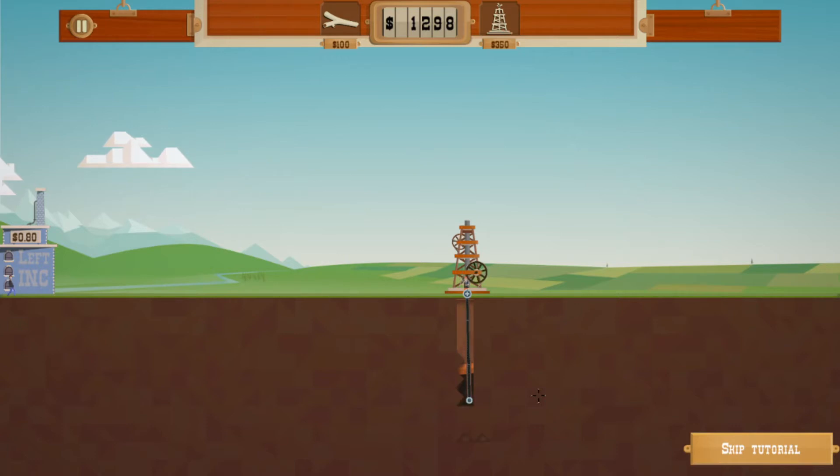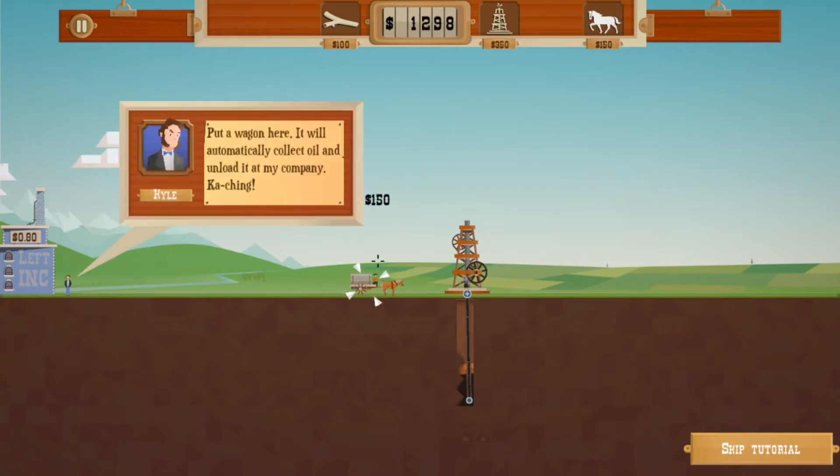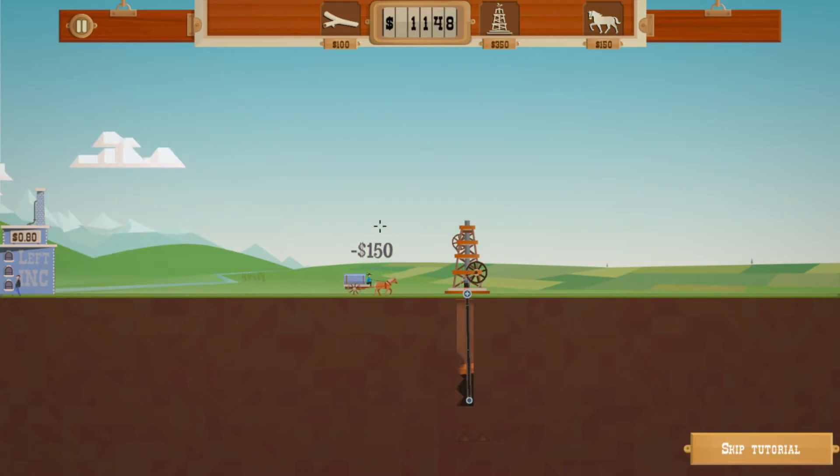Watch me go too far. 'You struck oil! But where should you take it? To Left Ink, of course. Click on the horse wagon, buy a wagon, put the wagon here — it will automatically collect oil and unload it.' Oh, this is gonna be like a clicker situation where we have more towers and upgrade our horses probably — something like that maybe.